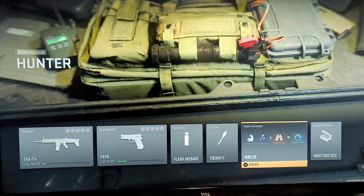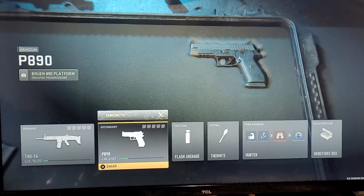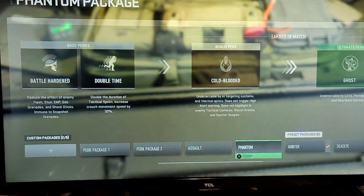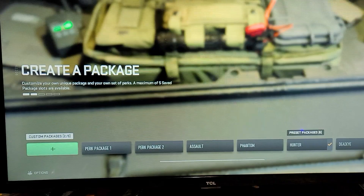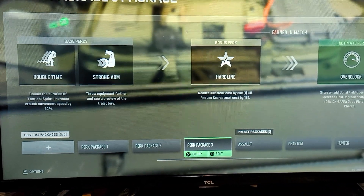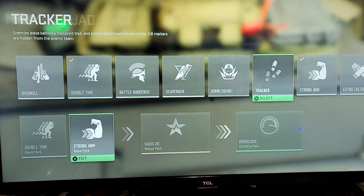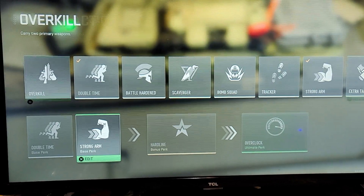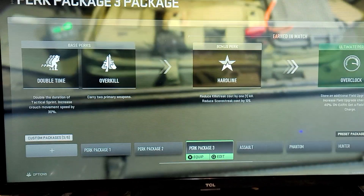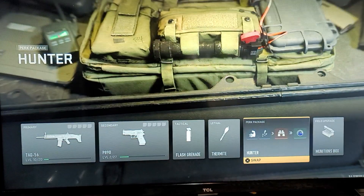Without Overkill, it brings the pistol back. So this is how the glitch works — this is where you start. The easiest way I found to do it: create a new perk package. We're going to edit it — we'll use Double Time and Overkill. Overkill's on right there.